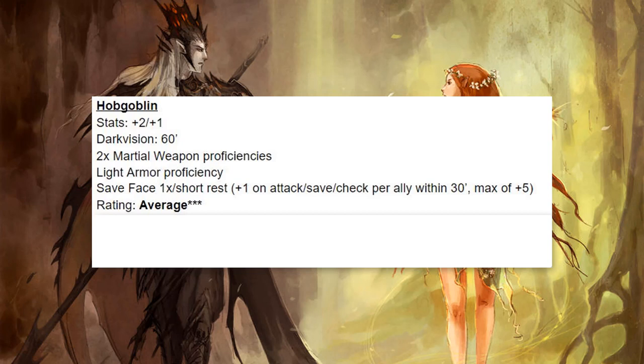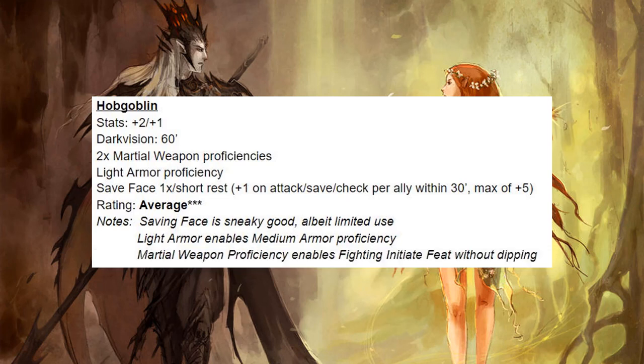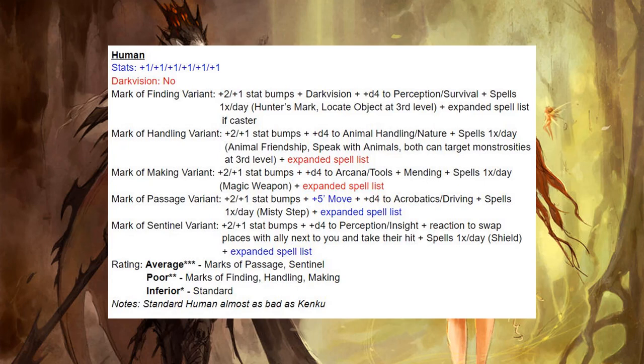Next up we have Hobgoblins — I only rate them average. Saving Face is sneaky good, though it is limited use. Light armor enables medium armor proficiency, and martial weapon proficiency enables Fighting Initiate, so I can see it being good in certain builds. Overall I'm just not as impressed as some people, so I only give it a rating of average. The Standard Human is just bad — lots of stat bumps and then nothing else. The various Mark ones are okay. I think Mark of Passage and Mark of Sentinel are the standouts, with their expanded spell lists and being able to cast Shield or Misty Step once a day.